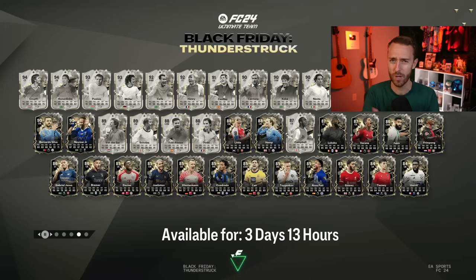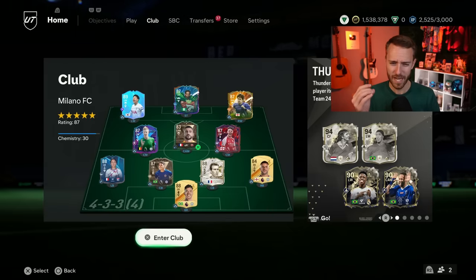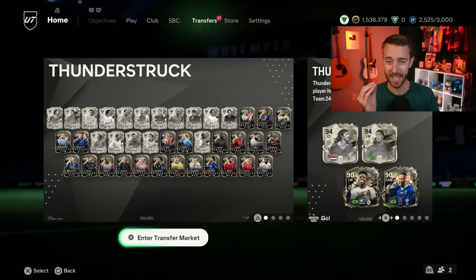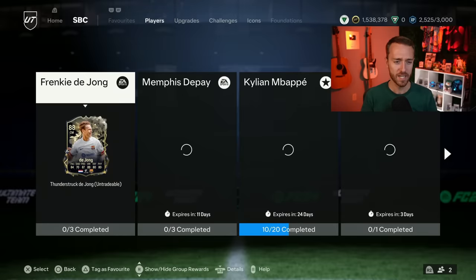We're going to talk about that in today's video because there are a lot of question marks around when they're going to upgrade and how EA is going to upgrade these cards. The UCL Hero packs dropped yesterday as expected, but what wasn't expected was EA dropping them ahead of time, and there are actually more UCL Heroes than we thought. Not all of them have been packed. All that and more — drop a thumbs up and subscribe if you're new.